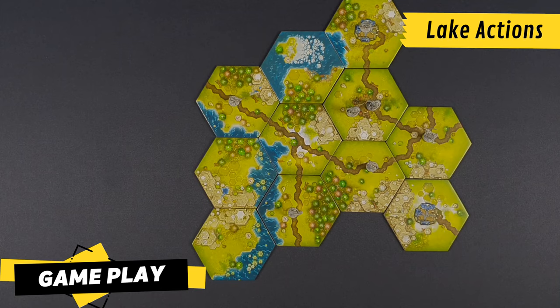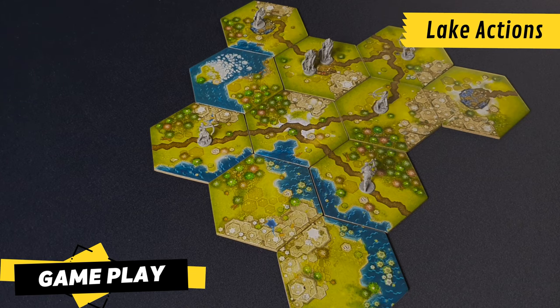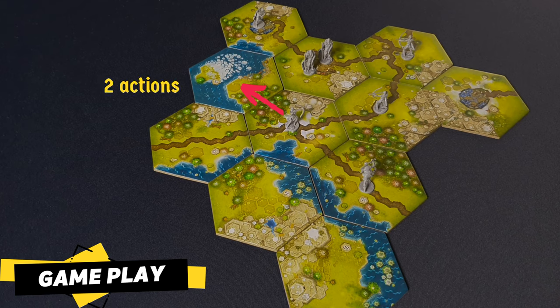For lake actions, players will also count the number of lake sides and perform up to that number of actions. By placing this tile, the player gets two lake actions. They can take up to three of their warbands from a single tile on the map and move them to an adjacent tile across an empty side or a road. Armies cannot move across mountains. They may move across a forest side, but that requires using two consecutive lake actions. In this case, they won't be able to do it since they only have one lake action left.